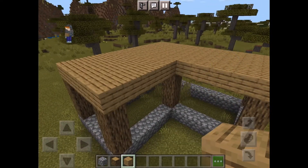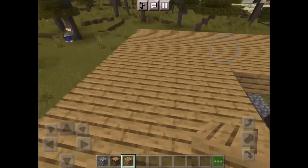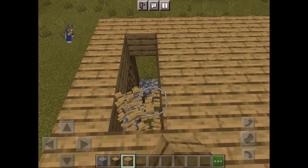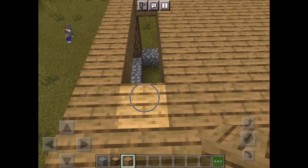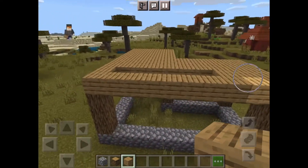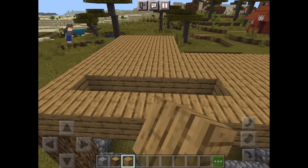Once you've put this basic shape, what you're going to want to do next is come over here and take away six blocks, as this is going to be your basic shape for your staircase.